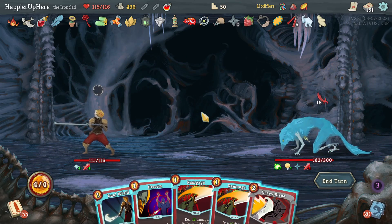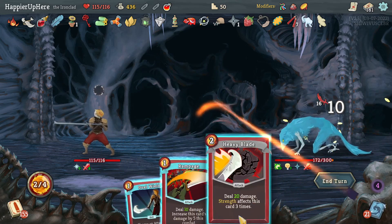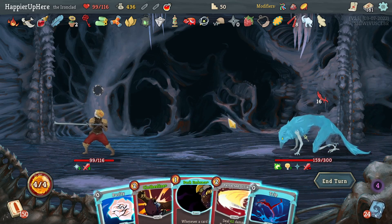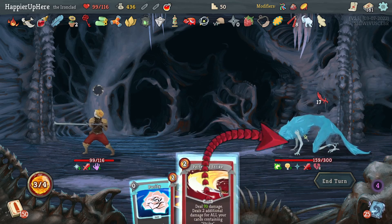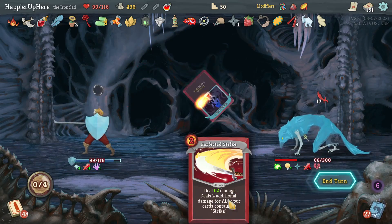Another 18 — this was always my worry: just not getting enough damage or enough block in one turn without yet enough damage. That's unfortunate — not much I can do. Let's do Dark Embrace, Trip, Perfected Strike for 93. Since I'm already not perfecting, let me see if I can draw maybe one defensive card.